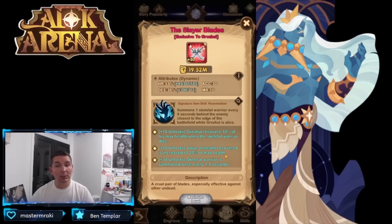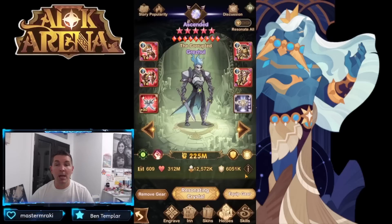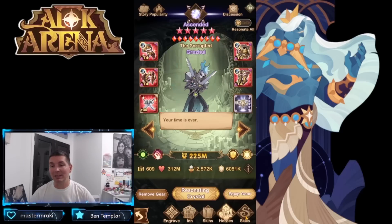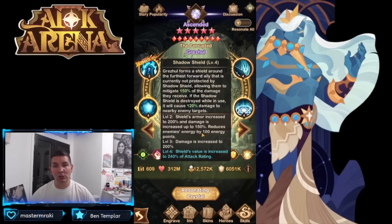For Grez's signature item, you only need plus 20 to plus 30 when you start maximizing damage within formations, as it allows you to summon skeletal warriors much faster. For furniture, the nine of nine is really the big one — when you get those skeletal warriors they will have the shadow shield effect on them, and when the shadow shield is broken, that's what does damage.